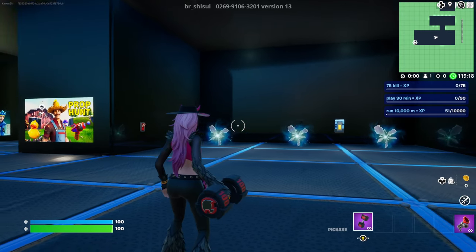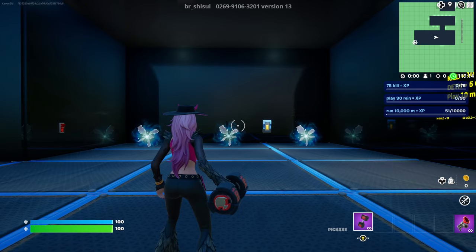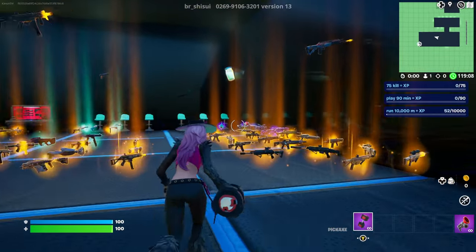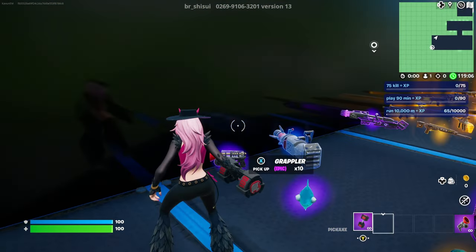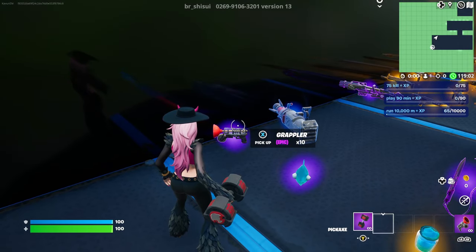We are now inside of the map. I'm going to show you this XP glitch right away — we don't have to wait. Before we start, make sure you come over here and pick up a grappler. This is actually very important. I already have one in my inventory, but if you don't have one, make sure to pick up a grappler from here.